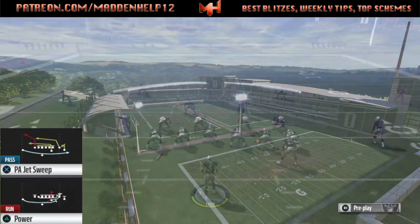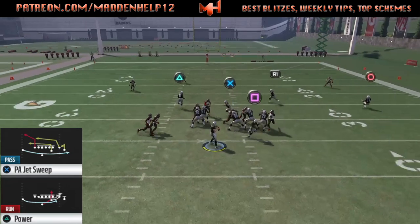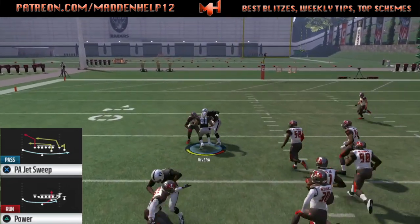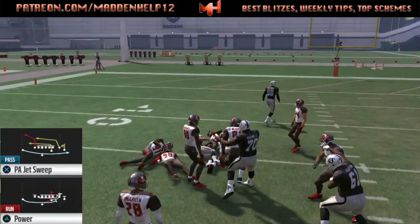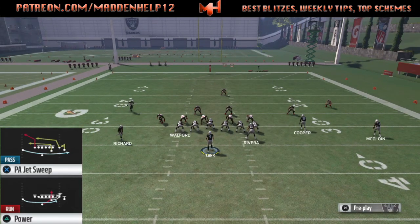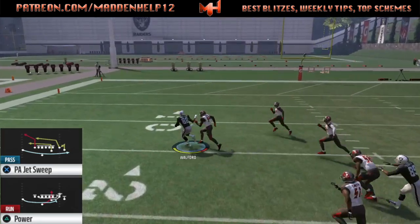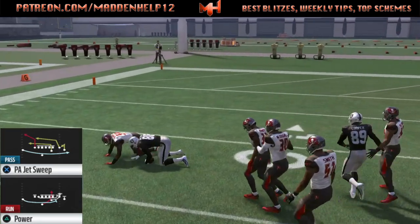First play, you actually want to run the ball more, but out of the passing play, you see that we're going to have either a quick dot over the middle. If they're playing a zone, you have the low to high read across the middle. And if they're in man-to-man, the tight end route is going to be wide open — as soon as he cuts, we throw the ball and it's unguardable against man-to-man coverage.